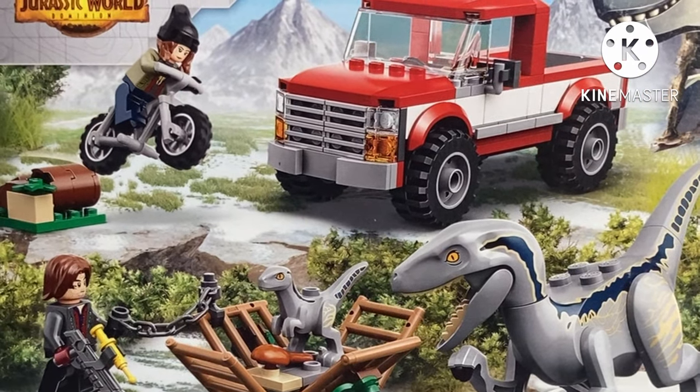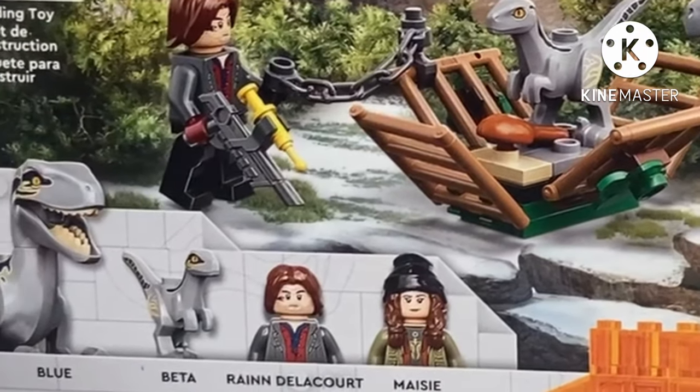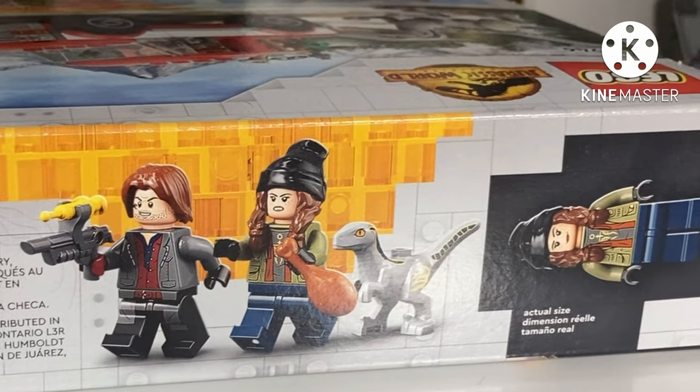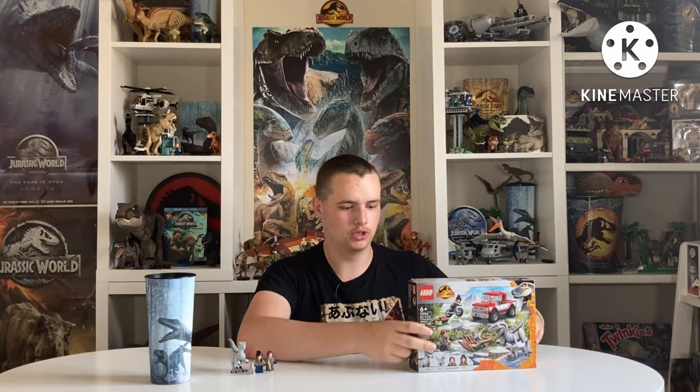This is the Blue and Beta set that features Maisie and Rain Delacour. For Rain, this is I think the third set that features him. I wish there was more variety — they could have easily had one of the other poachers, like the undercover agent, or even had Rain in this set and then Barry in the Malta set. We still don't have a Barry — LEGO seriously failed with the human characters.